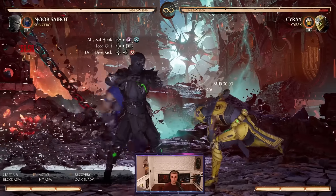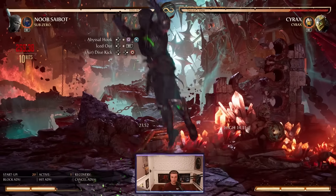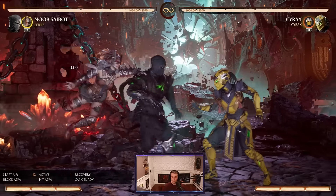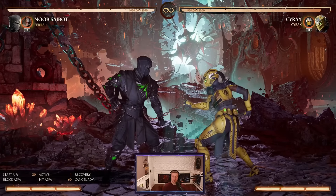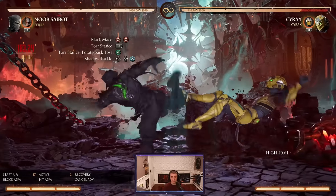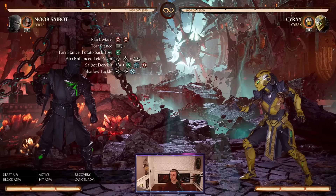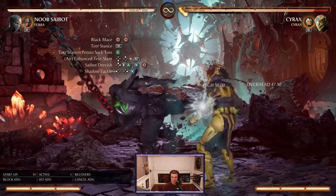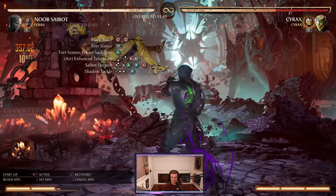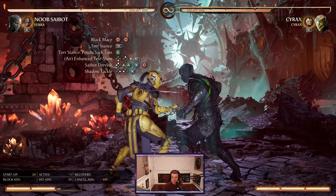We can even use the Abysmal Hook String — again, that's a low mix-up. We have the same combo but this time end with his down-back-forward dive kick. With Pharah, we have that overhead launcher we can use after our combo strings. With the 4-4 string, we go into Pharah, dash in, 4-4 again into the Shadow Tackle — back-forward-3. Throw all those concepts together and you can do stuff like 39% for one bar. Super easy.